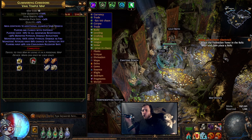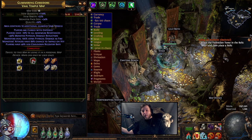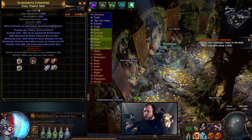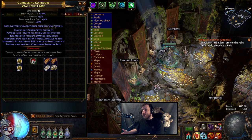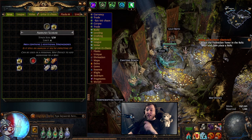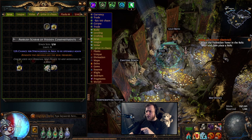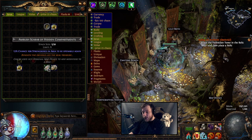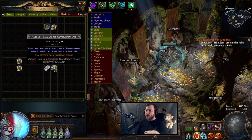In terms of the maps, you want to try to get a high pack size map. The best for this, however, is a Val Temple, because you also are going to get 10 additional guarded Val vessels, which count as strong boxes - just really, really good value right there. Make sure that whatever map you run, the mods do not brick your character. You don't want to be a physical character and then have physical reflect. In terms of the scarabs, you want to have the ambush times two, and then the hidden compartments to make sure you can reopen more frequently. And then you have the scarab of containment. I'll put this list in the description box as well.